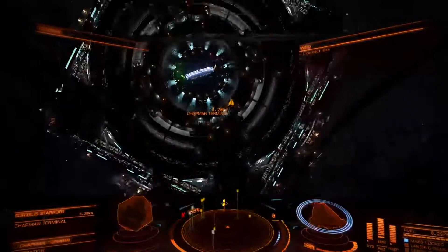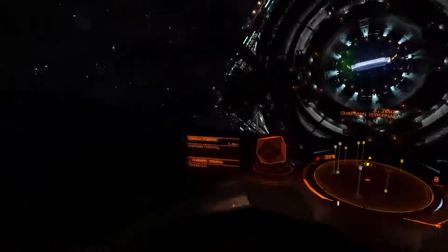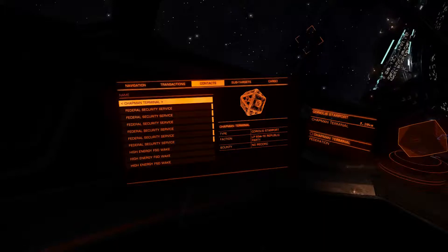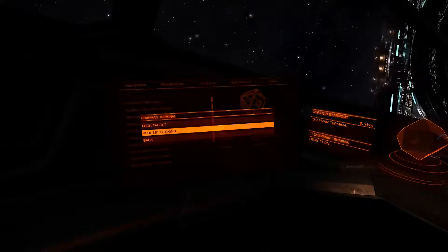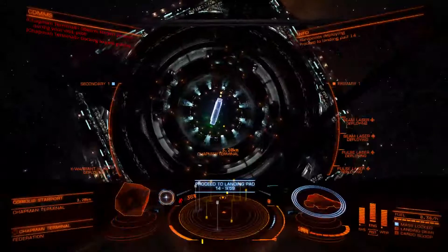So let's line back up with the space station — close enough. You'll go to your UI panel and go under contacts. The first one you should see is the space station. Hit the space key for request docking, use the S key to make the selection, then space key again for request docking. Docking request granted.